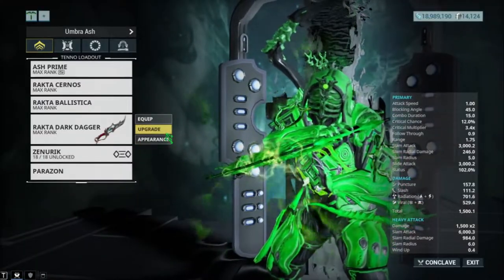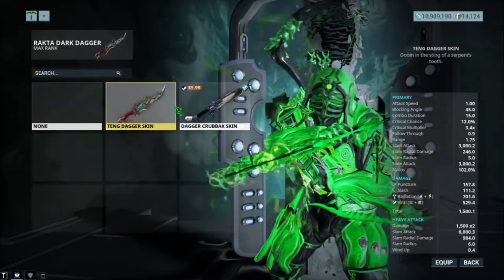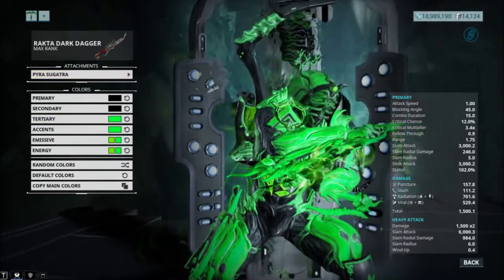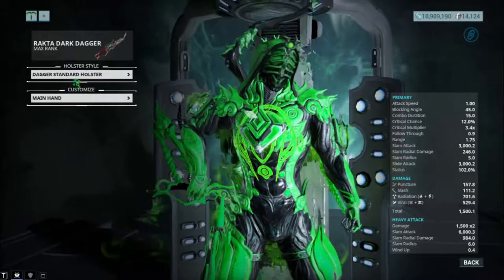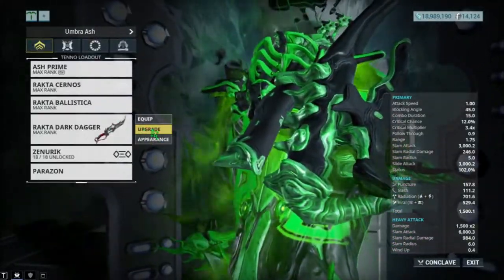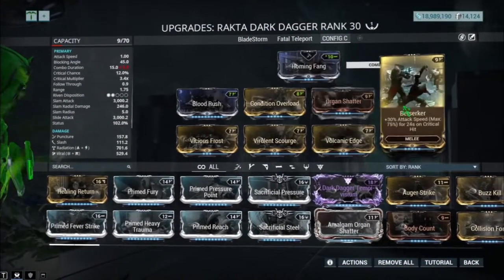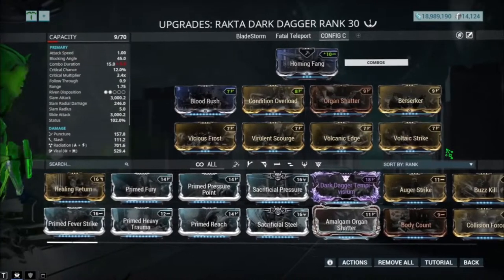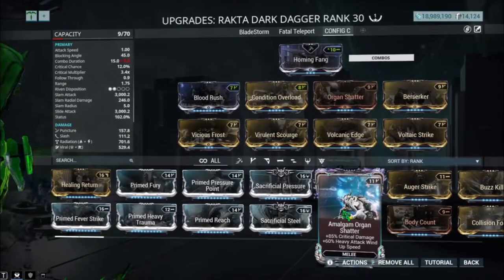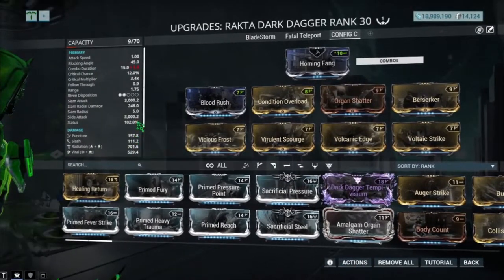Recta Dark Dagger — only got one build. For appearance I got the Tang Dagger skin, attachments Pyrocivica truff, holster style on standard. For the build: Blood Rush, Condition Overload, Orgid Shatter, Berserker, and 60-60 status chance mods. No Riven because this Riven is not made for this build. I recommend not trying to get a Riven for this by the way, as it's at 2 disposition.